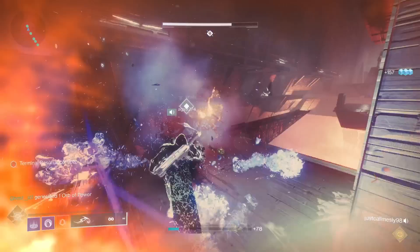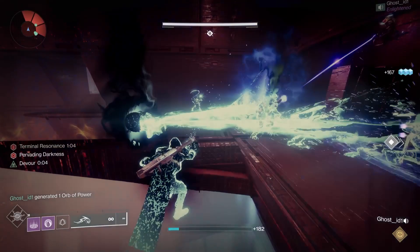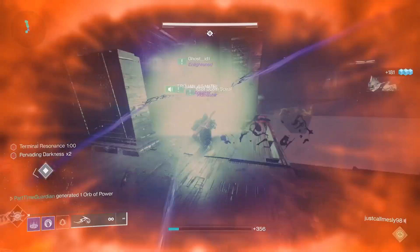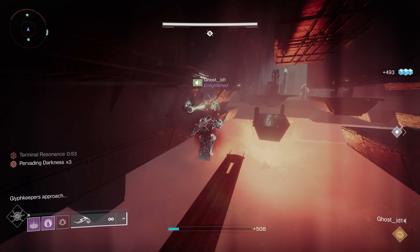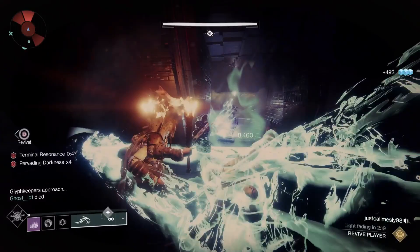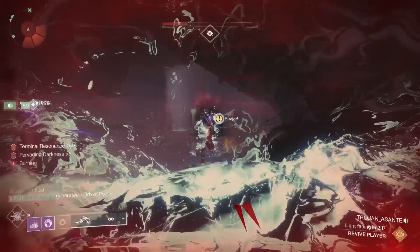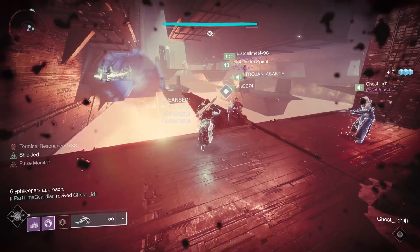There are no DPS targets in this encounter, so you don't really need a dedicated DPS weapon. From a super perspective, roaming supers work well. Keep in mind there are a lot of places to fall. I used a tether as a Hunter — specifically deadfall — which helped me get my super back quickly and control a lot of ads. But use your personal play style. Anything that lets you kill a lot of smaller enemies and do burst DPS will work, since there's no boss.